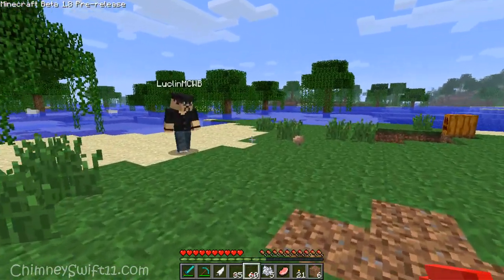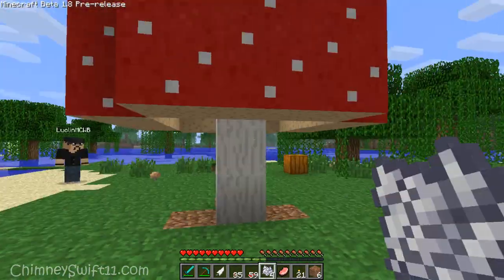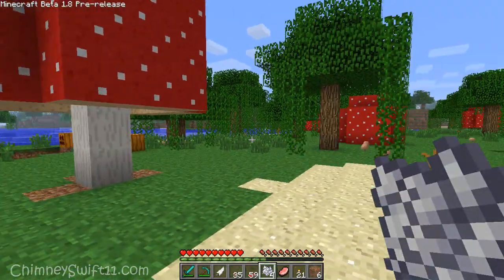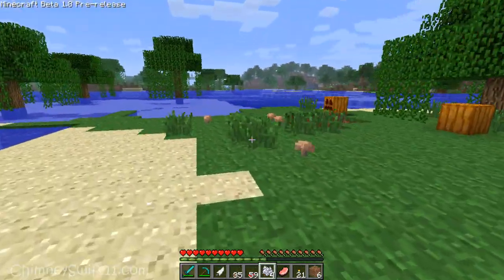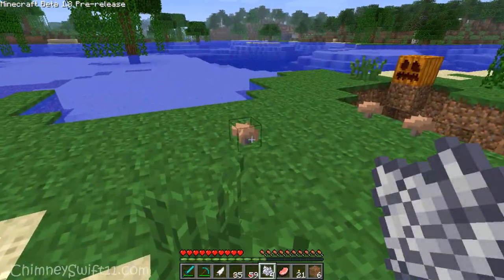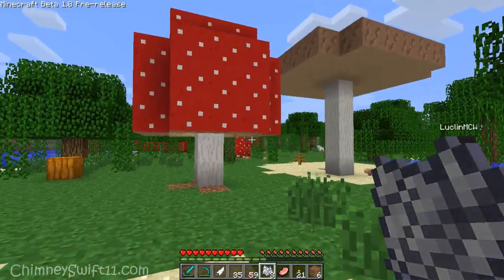One of them is mushrooms — check this out. Mushroom down, smack with some bone meal, look at that giant mushroom! We've actually created some more, and you can do it with the brown ones too. Put the brown one on the ground — you gotta make sure it's got enough room around it.